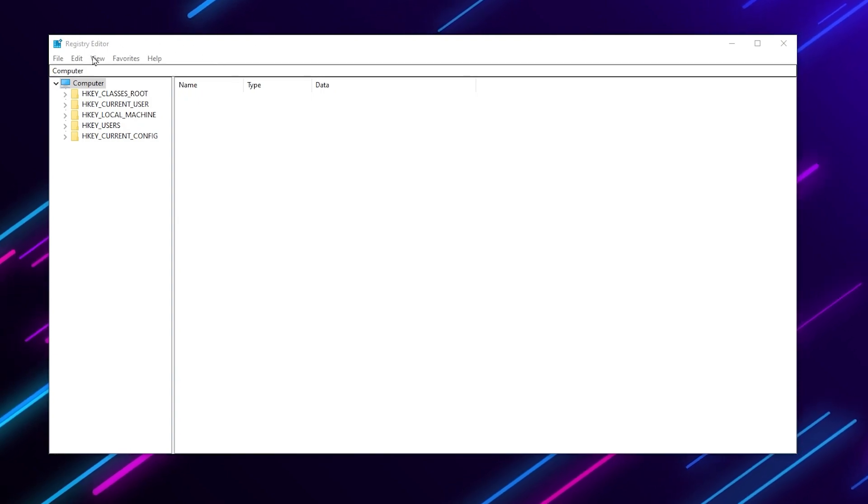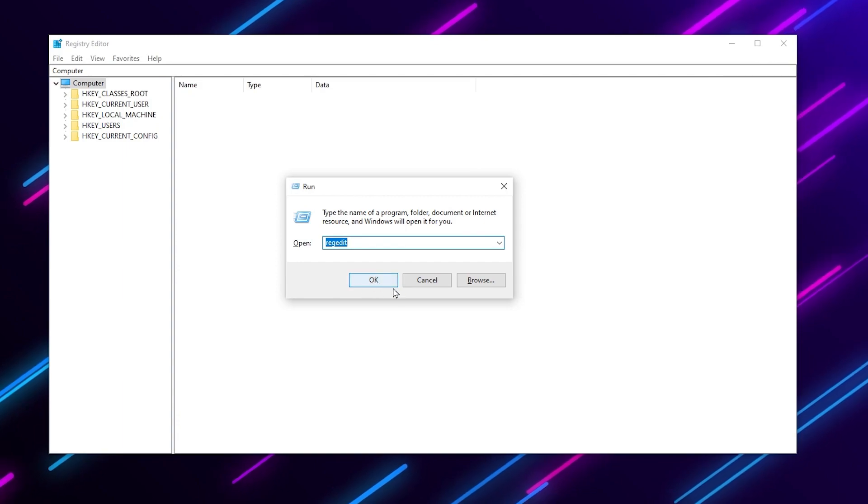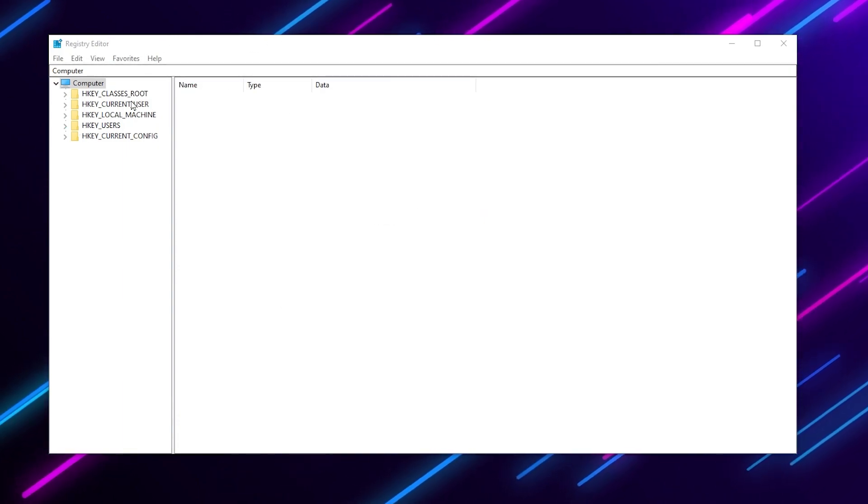To begin, open the Registry Editor on your PC. Press the Windows key and R together, type 'regedit', and hit OK. That will open up the Registry Editor on your PC.